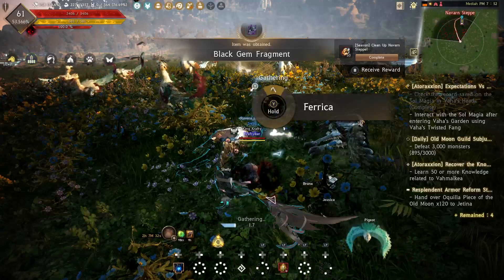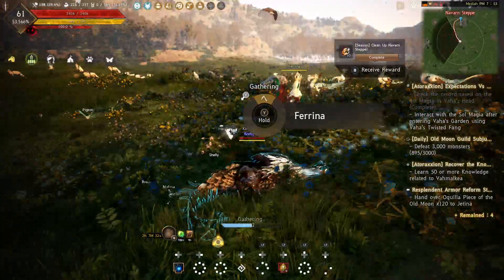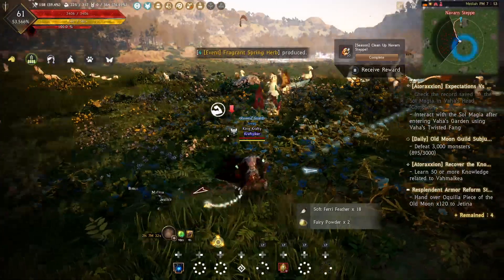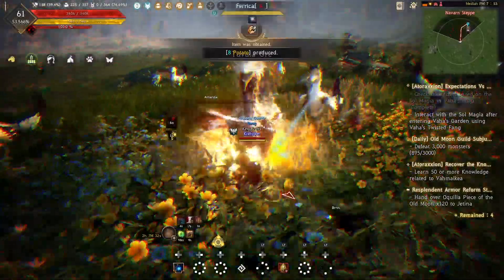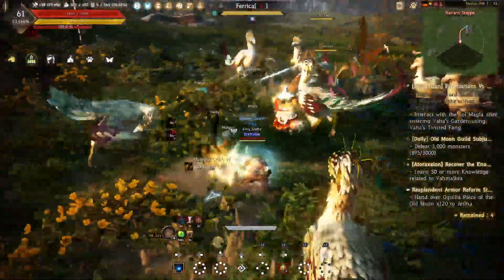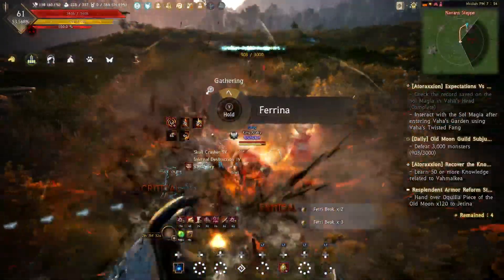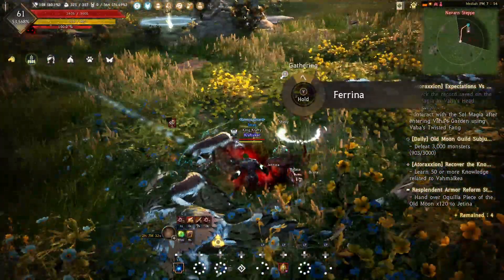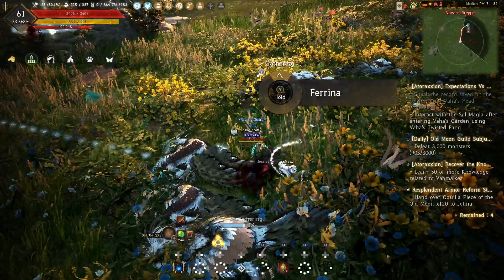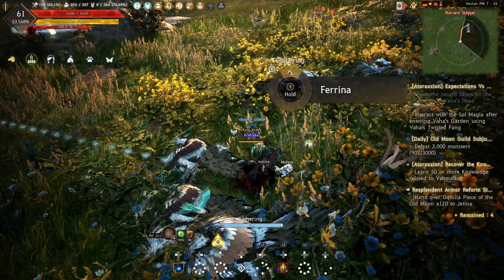I'll give it another two minutes. If I don't get the drop in two minutes, I'll end the video. I believe the forest breath is for the dream horse — all of them are dream horses by the way, like the unicorn. Forest breath helps get the unicorn, I believe.